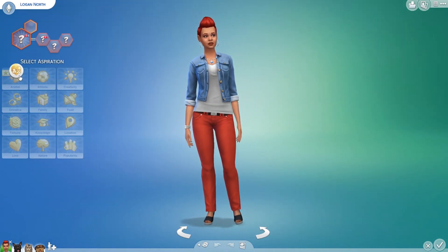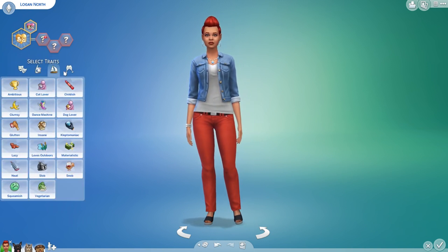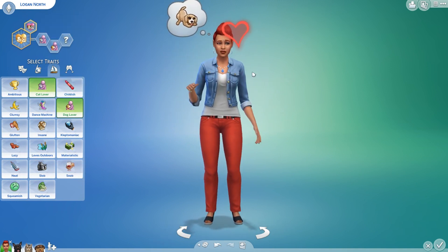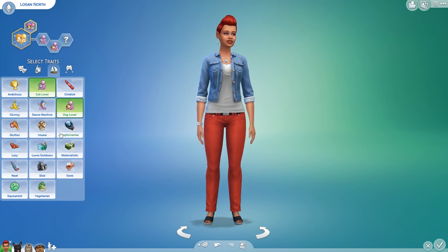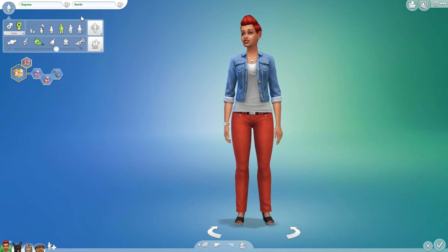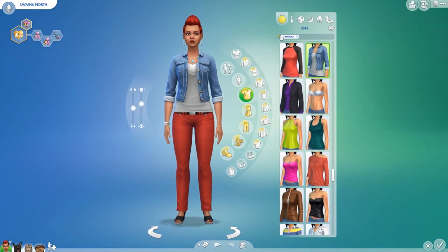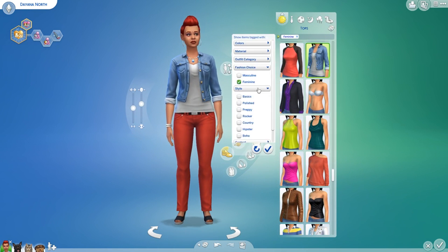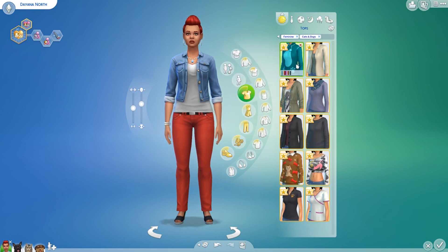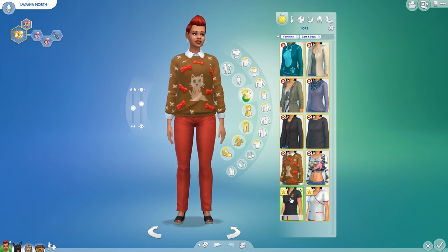You can do 'Animals Friends of the Animals' — that's kind of cool. You can have different traits like cat lover or dog lover, that's so cool. Your name is Diana, there we go. I want to check out the different tops and stuff. Let's go to packs — cats and dogs — and this is all different content from Cats and Dogs. There's a kitty sweater!